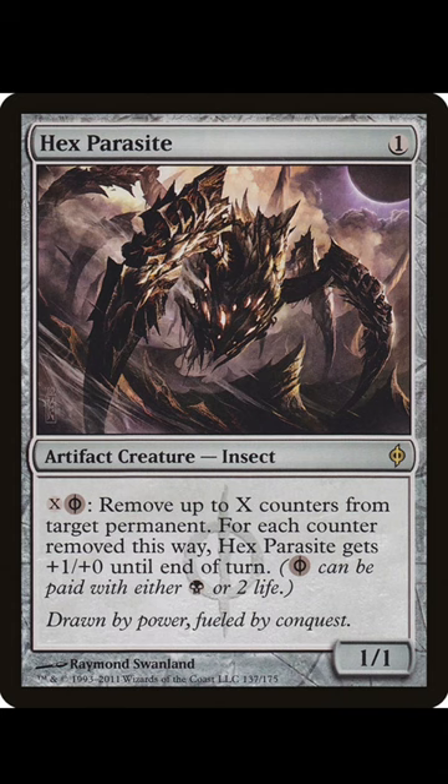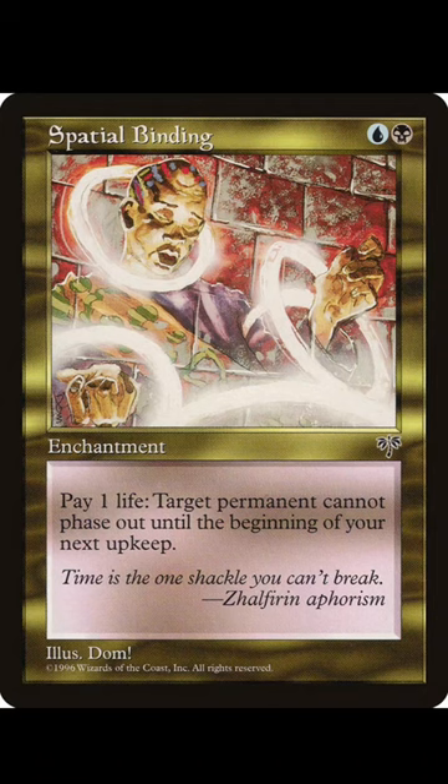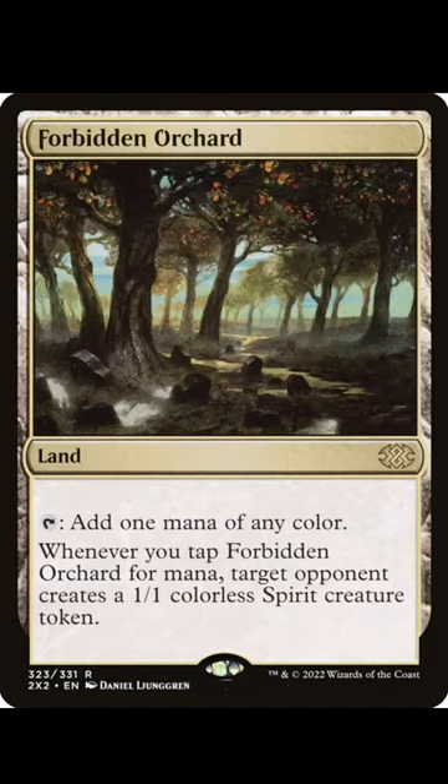Hex Parasite just lets you pay life to commit crimes. Similarly, you have Spell Skite. And Spatial Binding — this card seems crazy. Liquimetal Torque gives some activations on a mana rock. Forbidden Orchard: you tap it for mana, give somebody a spirit, and commit a crime — and you can use that spirit for future crimes.